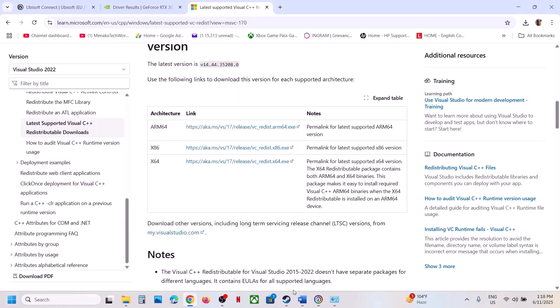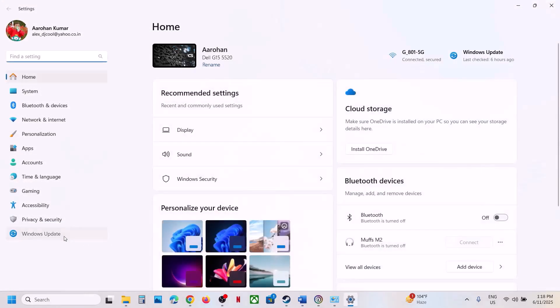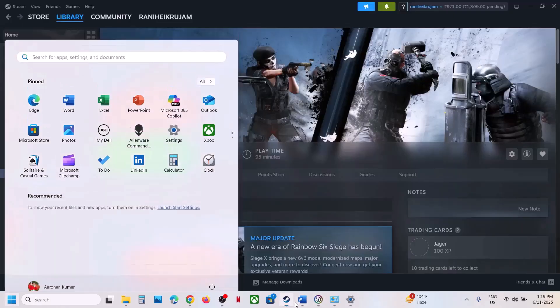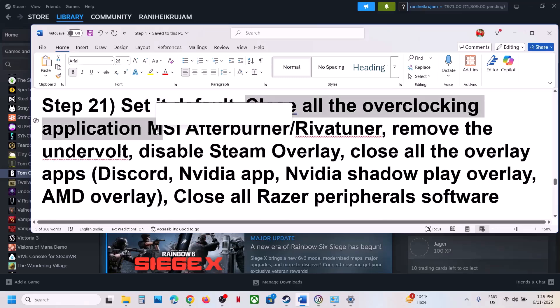After the system restart, launch the game and check. The next step is to update Windows to the latest version — this is important. Open Windows Settings, go to Windows Update (or Update and Security), and click Check for Updates. Once all updates are installed, restart your computer, and after the system restart launch the game.